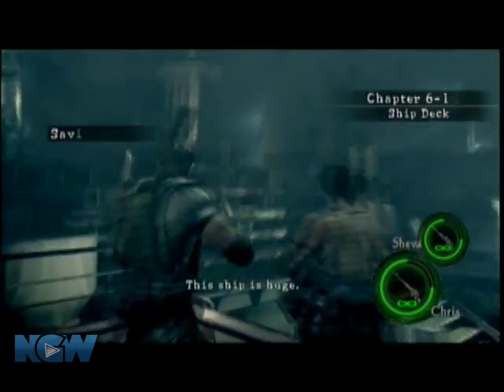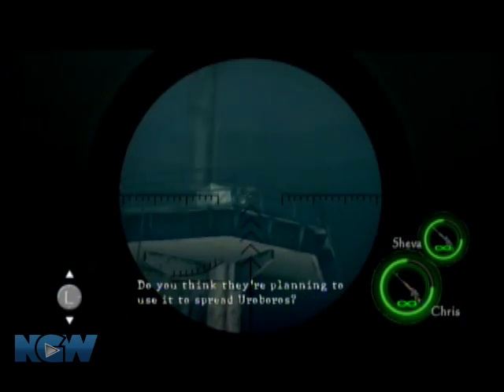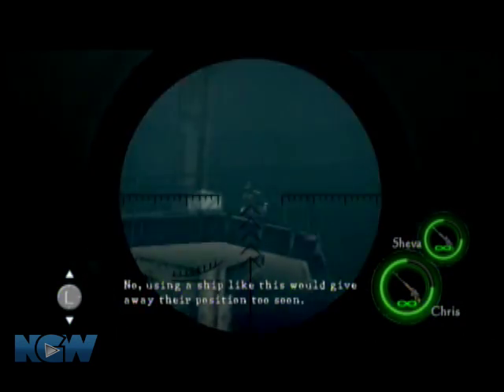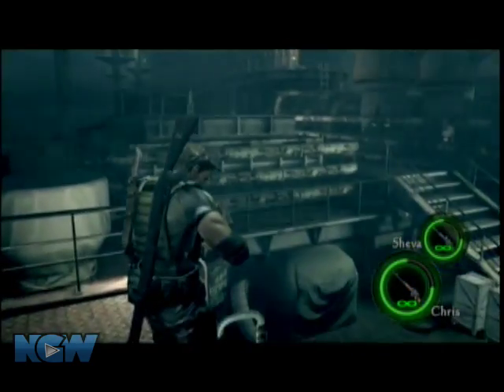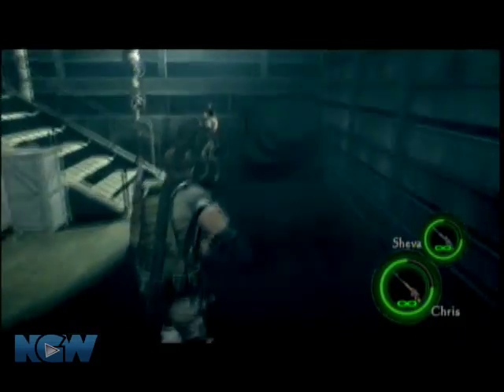Resident Evil 5, Chapter 6-1, Biohazard 5, for nextgenwalkthroughs.com. On this level, you have to get 40 kills in under 26 minutes to get the S-ranking.